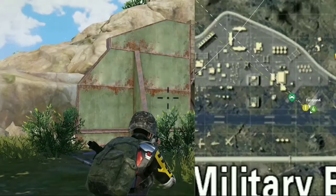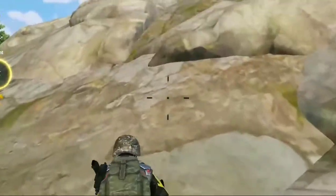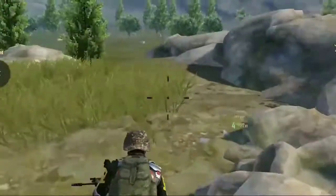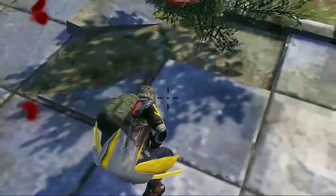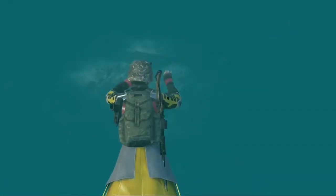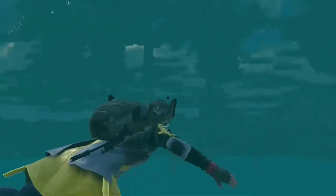For this glitch you need to go to military base. You will find a cave there. In front of the cave you will find a plant. You will need to go near the plant and walk slowly over the soil and you will immediately go underground. Then you will automatically land in a secret arena in the cave.